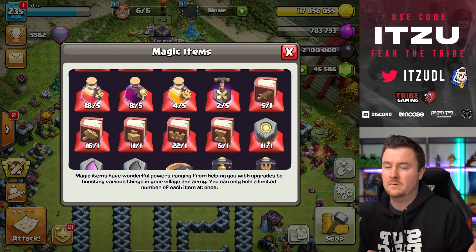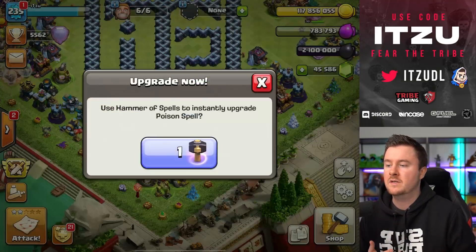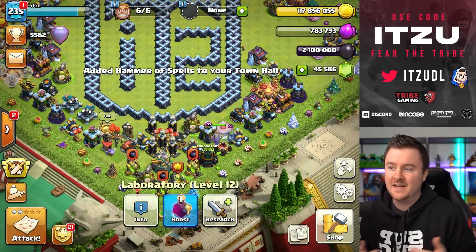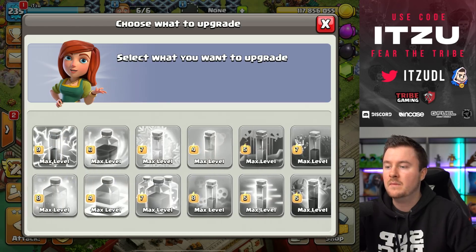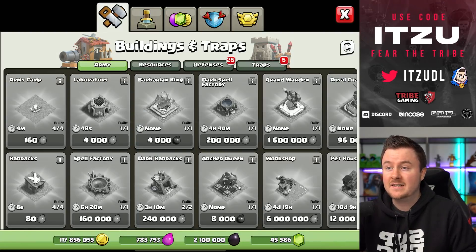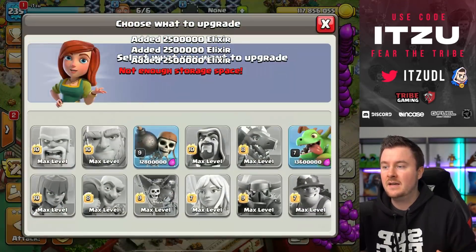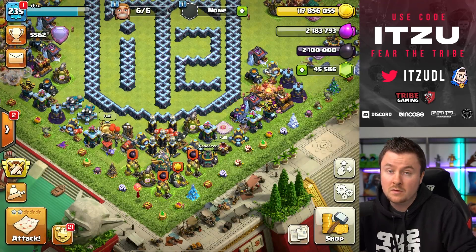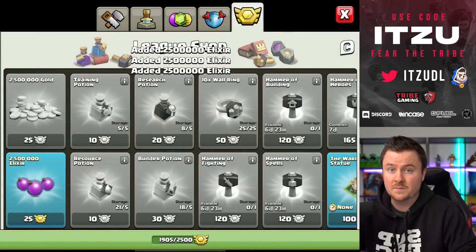We still have the War Breaker and the Baby Dragon left. Let's check out how many books we have — we have 22 hero books and 16 books of building, but we still have to think about where to use those. We want to get rid of hammers so we've already accomplished something. Finally the spells are maxed. We're using the hammers on both of them — we're not upgrading the valkyries and Ice Golem just yet because we're going to need that dark elixir, even though it seems like a lot at the top right.